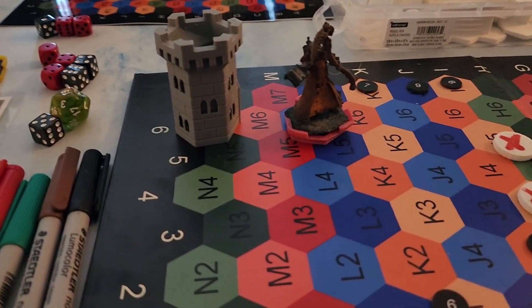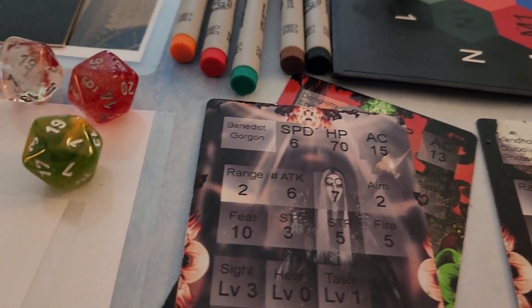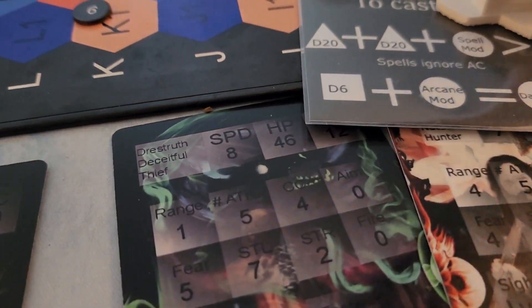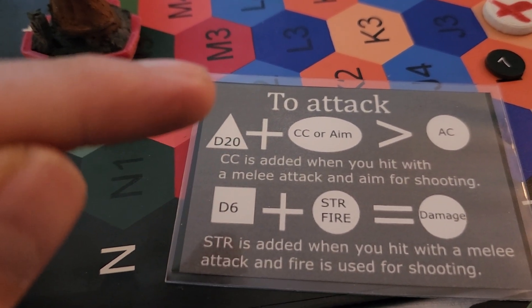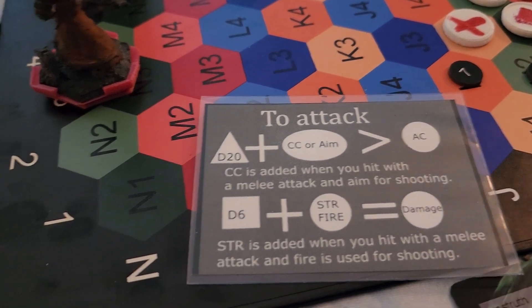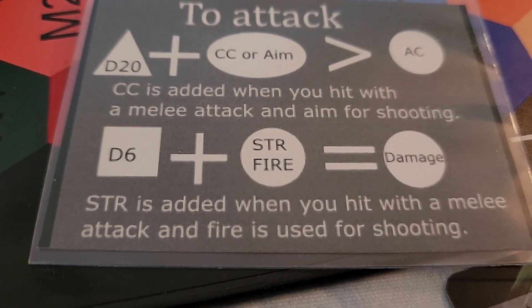The last phase is attacking. Look at the number of attacks — this guy's got six attacks. When you're attacking, you roll that many d20s and add your modifier. It's the same as spells: spell modifiers for spells, CC for close combat, and Aim for shooting. You have to beat their AC — ties always go to the defender. Then you roll damage for however many d20s went through, convert them to d6s, and add your modifier, either strength or fire.